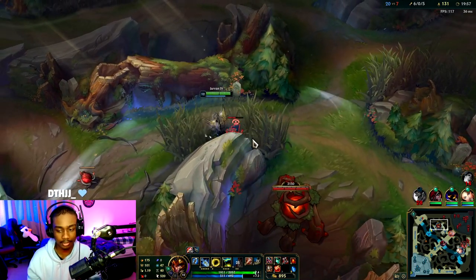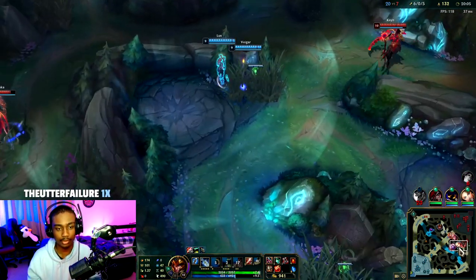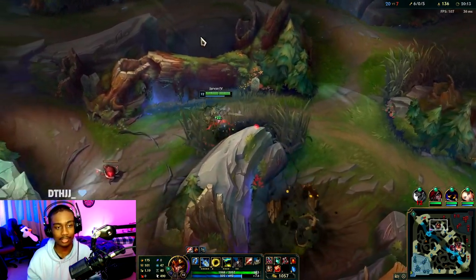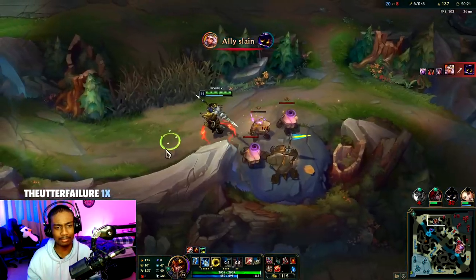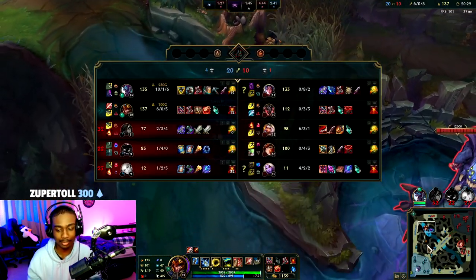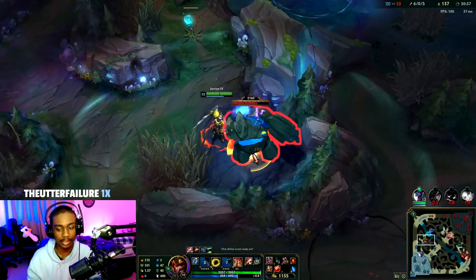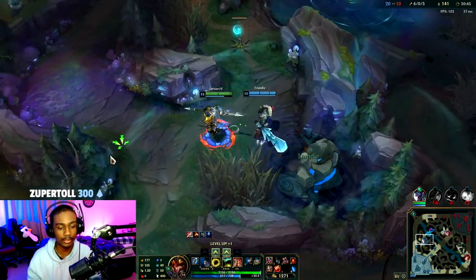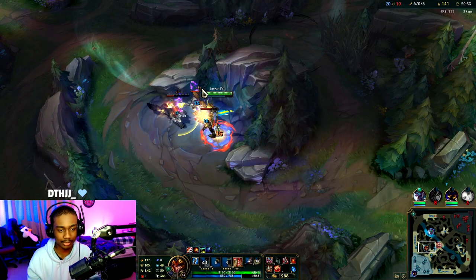Thank you for the red buff. I think that might be warded — there's no way Kane doesn't just walk forward. I'll leave one Krug so it doesn't despawn. They shouldn't be fighting — there's no objective to fight over — and counter-jungling his top side is very, very good. I'm taking blue. I'm not risking Baron. No reason to throw our lead.